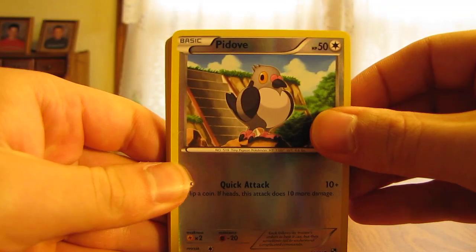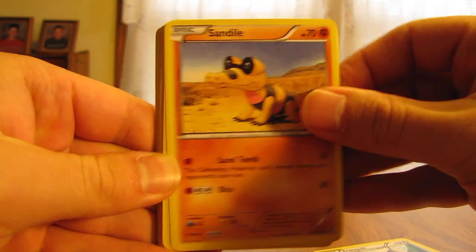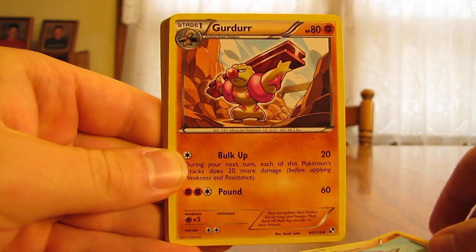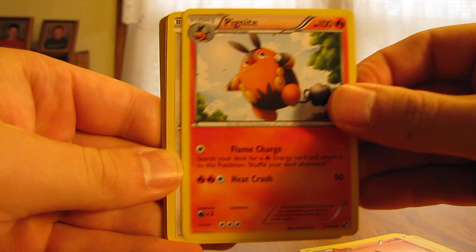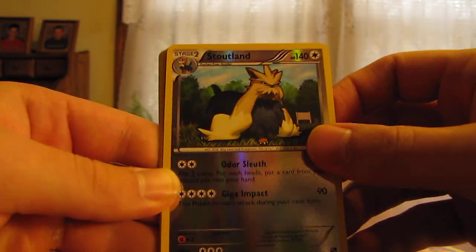So we have Pidove, Tranquil, Sandile, Krocroc, Deerling, Sawsbuck, Timber, Gerder, Mincino, Tepig, Pignite, Lillipup, Stoutland Reverse — and that's a rare.